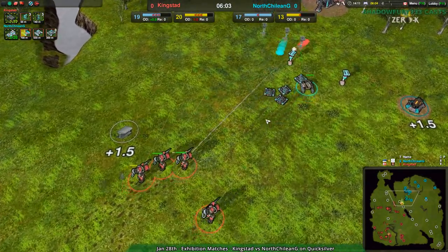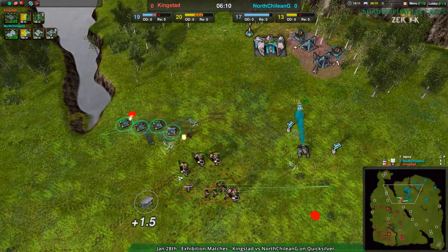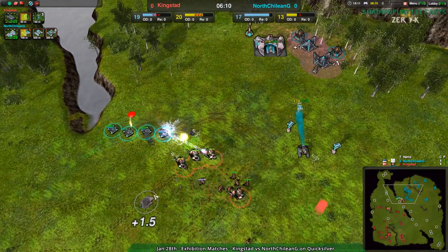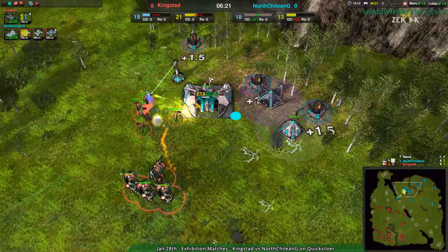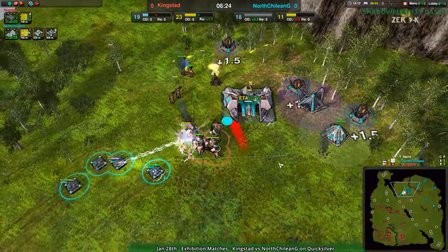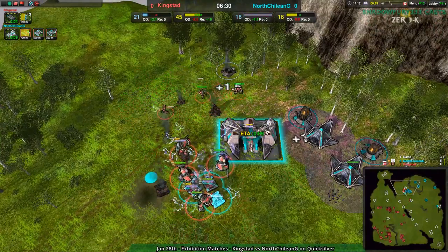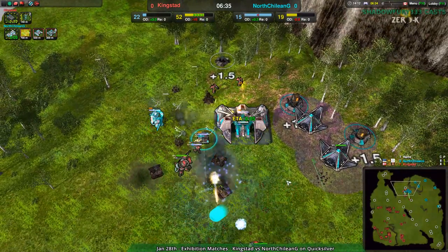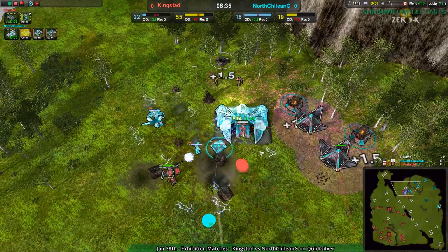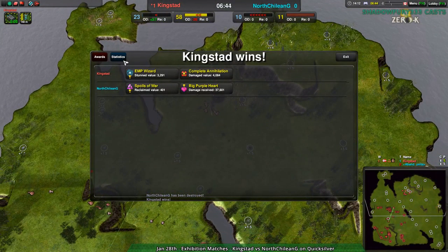The Zeus army is coming in here with very little resistance. North Chilean G going for a Pillager — I don't understand the logic of that. I guess maybe getting rid of the Zeuses from a distance. I still think Reaper is probably the better bet, just because Zeuses are slow, Reapers deal a lot of damage, and Reapers can deal with all the paralysis because they have so much HP. But at this point it's almost irrelevant — North Chilean G looks like they're going to lose everything. The Zeus-Glaive combination stops the Panthers from really doing anything while the Factory gets wrecked. The last Panther goes down and the Factory is gone.